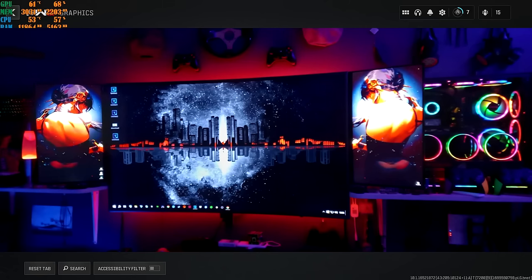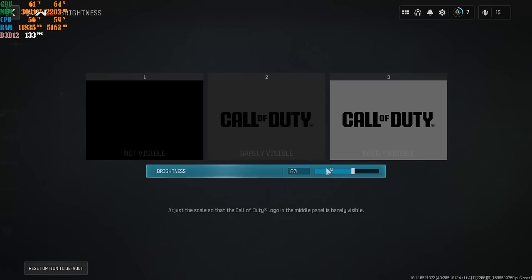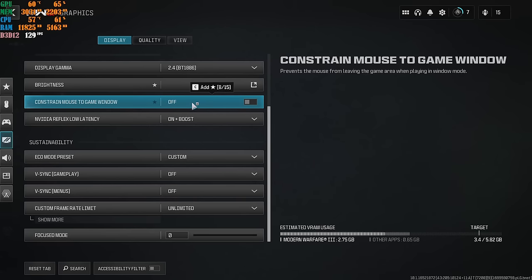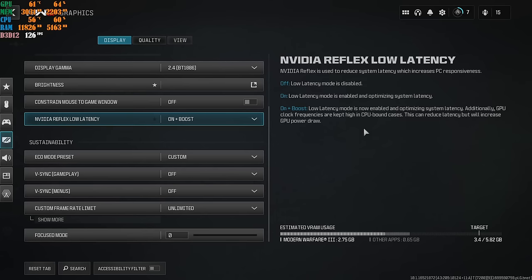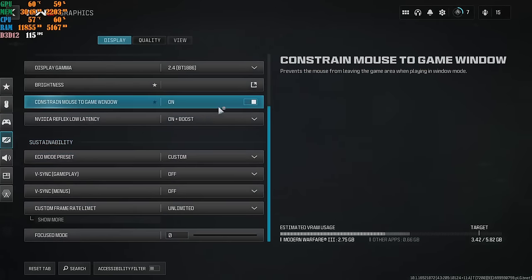For Brightness, go to 60% — not 50%. 60% is a sweet spot for this game. For Constrain Mouse to Game Window: if you have multiple monitors and don't want your cursor leaving the screen, you can turn it on. I leave mine off because I monitor YouTube on my left screen and Discord on my right screen — choose based on your own setup. For NVIDIA Reflex Low Latency Mode, I highly recommend putting this on On Plus Boost regardless of your machine. Never turn this off — if you do, you'll get extremely bad FPS. On Plus Boost is the best option for Modern Warfare 3 in its current state.